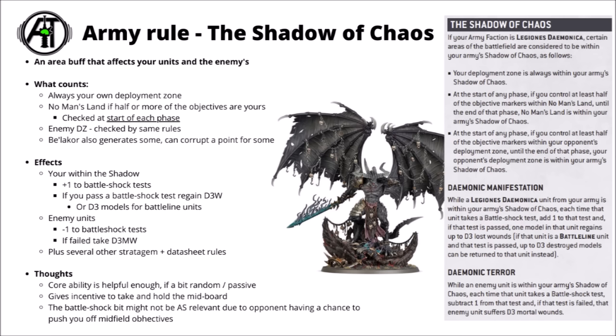The core rule of the Shadow of Chaos is mainly a Battleshock thing, though it has quite a lot of other elements for things like the warp rifts from the detachment rule, as well as certain stratagems and datasheet abilities. If your units are depleted but not destroyed and you need to test Battleshock, you get a plus one to the test. If that test is passed, you get an extra D3 wounds regenerated on your injured model, or D3 models restored to the unit if it was a battle line unit testing. That can be fairly punishing if your opponent leaves units badly damaged but can't quite kill them — they can slowly regrow over time, particularly for lesser demons.